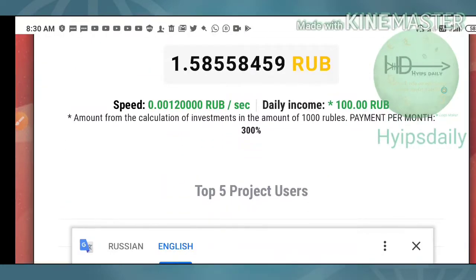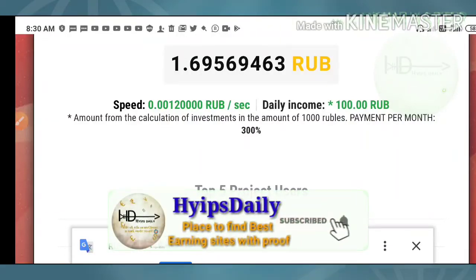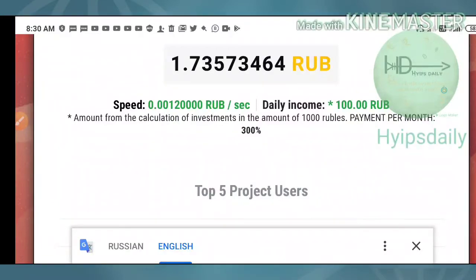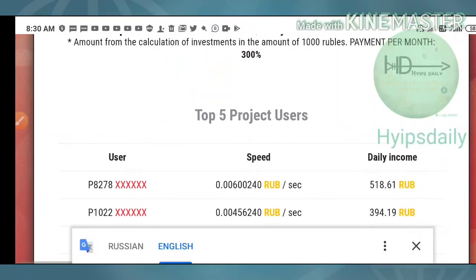You can see they have given some simple calculations here. If you invest a certain amount, you will receive 0.0012 rubles of mining every second, and for a month you will receive 300% profit. The site is really trusted and good — I have already earned from this site.